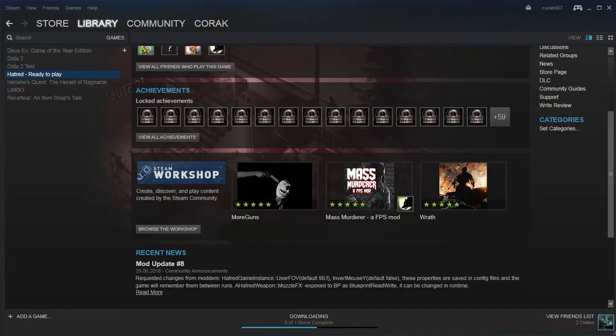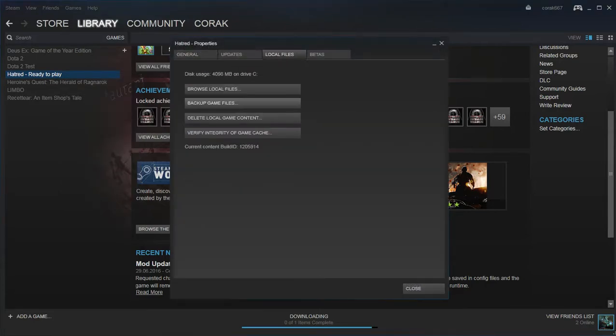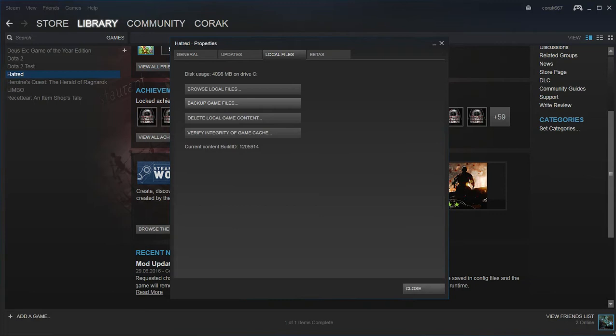Then we need to install this game — I've already installed it, so I don't need to do that. Next, we need to go to Properties and backup the game files for security. We select the game, choose to backup, and you can choose your folder. Check the file size — I think your drive will be enough. I've already backed it up.